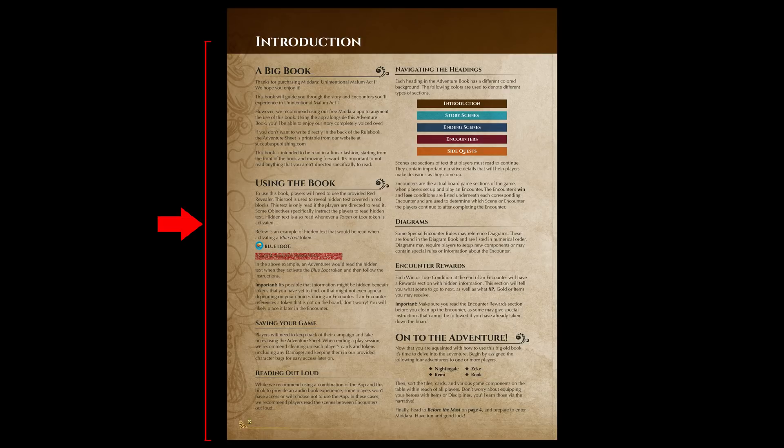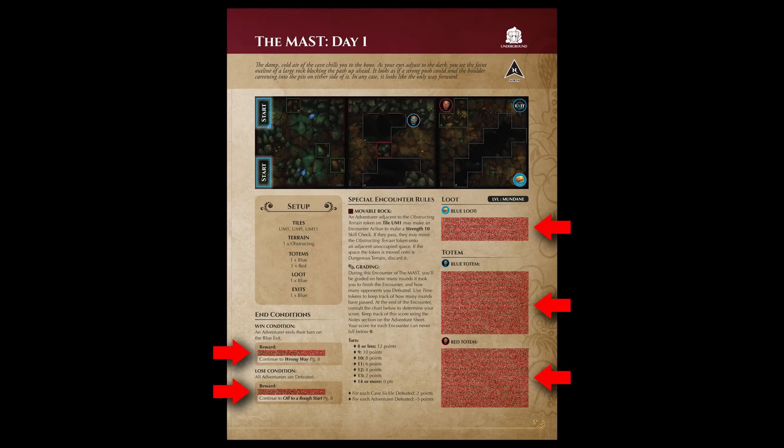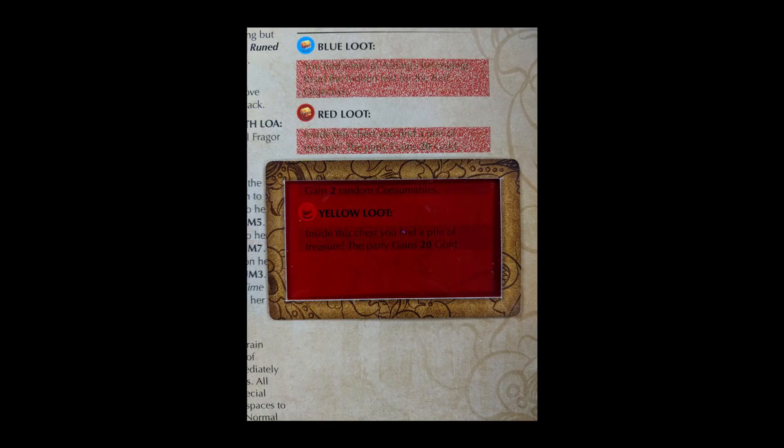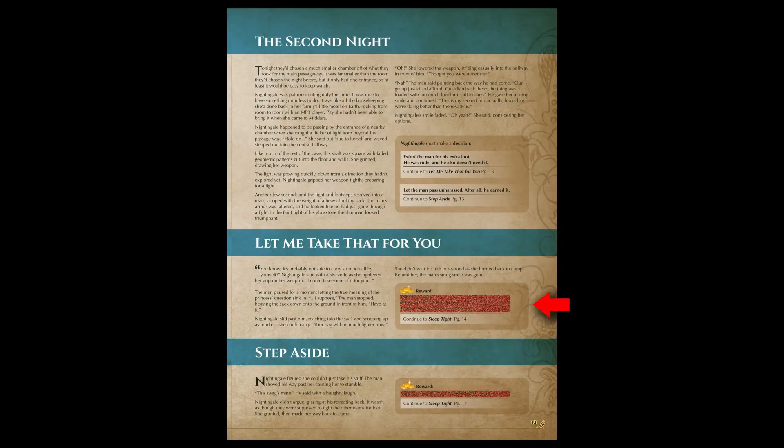The adventure book is not intended to be read outside of playing the game. Players should never read any scene or page that they aren't explicitly told to read. The adventure book contains lots of hidden information, hidden behind red boxes. Using the red revealer included in the game, players can reveal the hidden text. We hide tons of information behind these boxes — everything from quest rewards to what you find in treasure chests, or even what spawns and how it spawns. We'll even hide entire blocks of narrative. Don't read these unless you're told to.